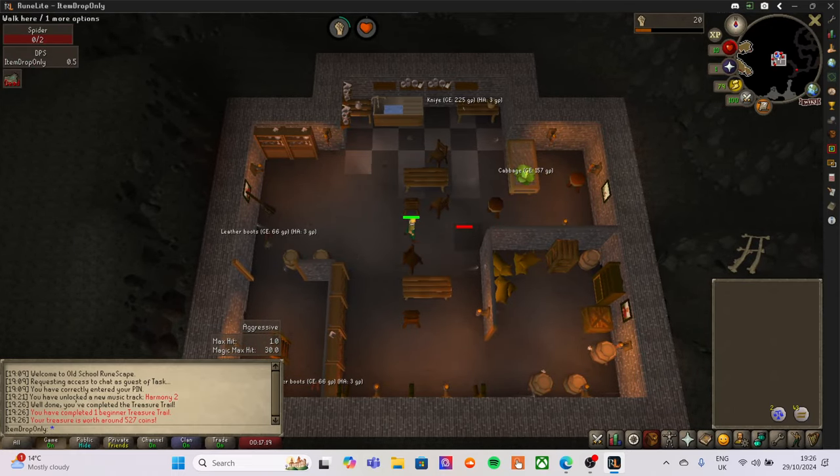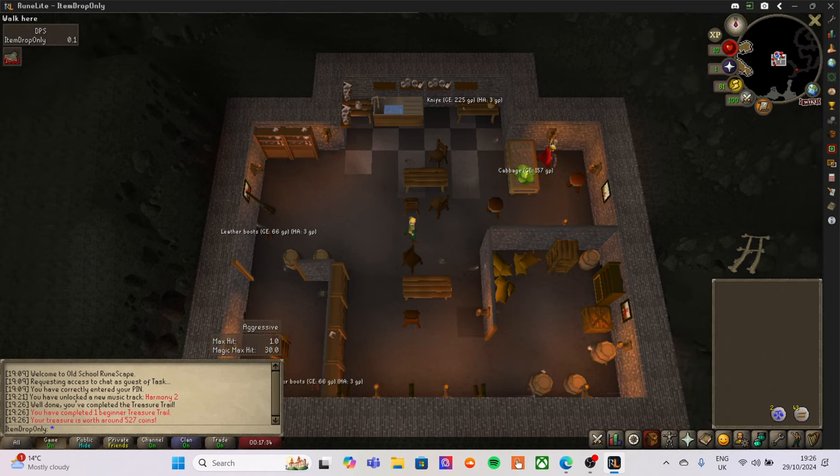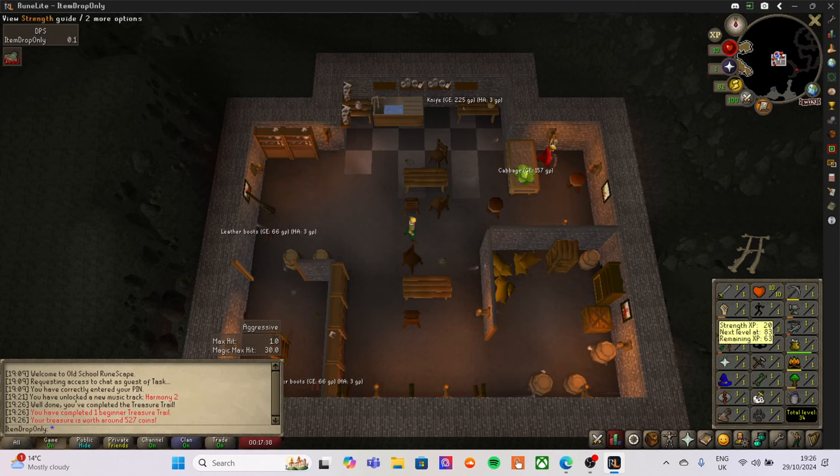Now we want to get a beginner clue scroll from the spider. If we look up the drops, it is a beginner clue scroll at one in 128. Once we get this we'll move on to the next monster. We're also allowed to level up Attack, Strength, Defence, Ranged, Magic and Prayer — HP goes up naturally. There's a tracker but because these spiders don't drop normal items it doesn't show the kill count yet.